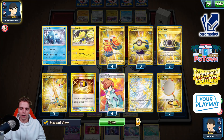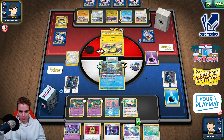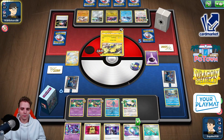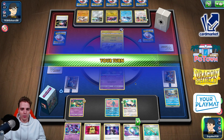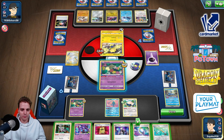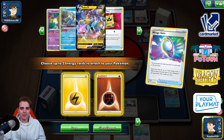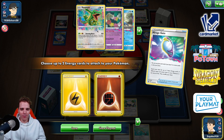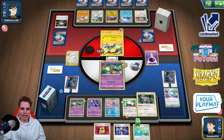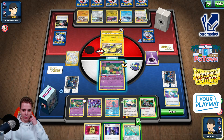Attachment onto Regigigas — they're not going for it, perfect. Comfey time, we have Oranguru and Ordinary Rod. Mirage Gate — that is bad. We have trouble finding what we need. The problem with TCGO is I can't check my prize cards. Going for Flower Selecting — Energy Recycler. There's Primary Wisdom, luckily a Switch Guard, but there's not much else we can do. Another Mirage Gate could bail us out but we have a Capture Energy here.